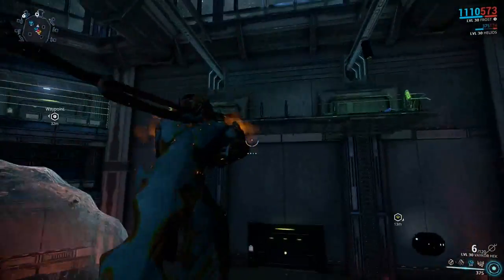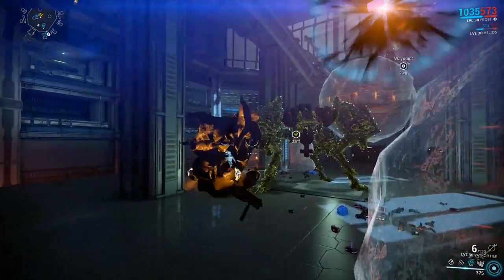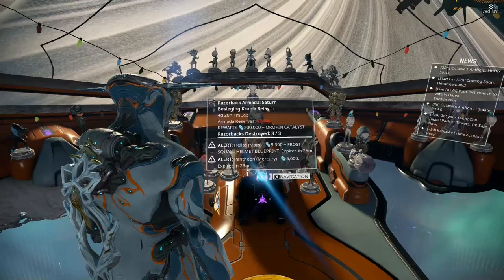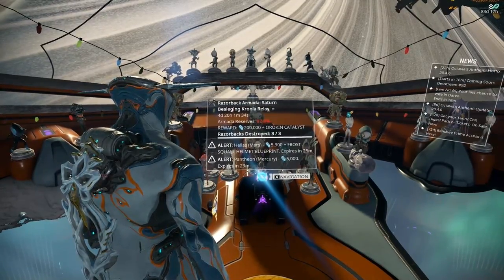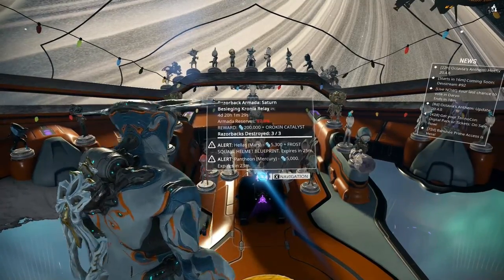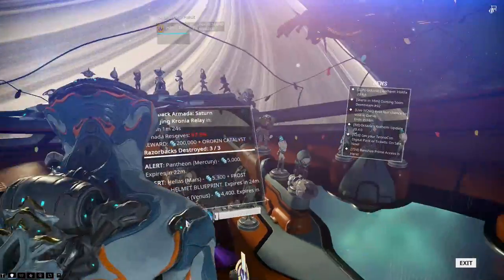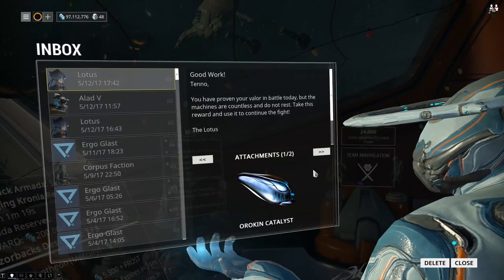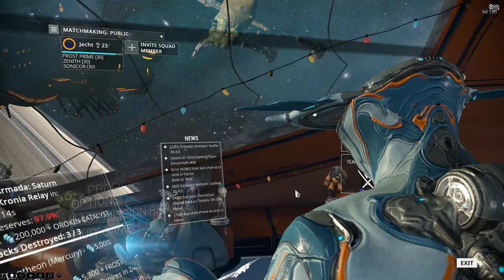He is quite a pain to take down, but worth it considering he actually drops the Gorgon Wraith parts — which is why people will be doing this, to get a hold of this weapon. The percentage timer is there just in case you don't get there. Hopefully it's just a case of the Gorgon Wraith part being a rare drop. It is also a good way of getting an Orokin Catalyst, because once you've done the three runs it will come to your inbox — and it's a built one, not a blueprint.